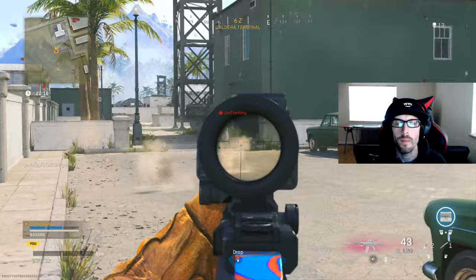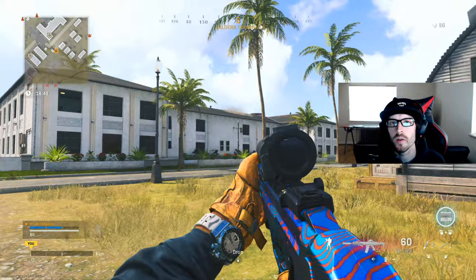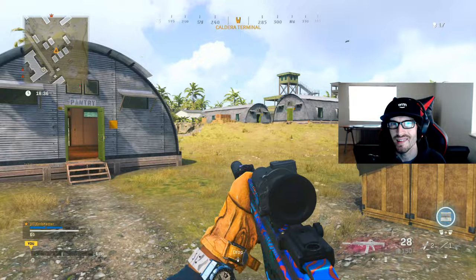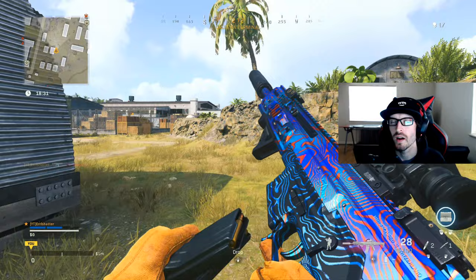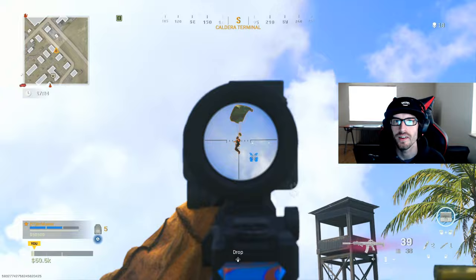My recommended landing area is absolutely the Airfield, with the secondary option being Peak. These are easily the two most popular places especially during a Plunder match, and they'll give you the most opportunities to get engagements, which gives you a higher chance of completing the challenge. We want to do this easy and quickly. The Grau is overall one of the best weapons from Modern Warfare — still extremely viable and a lot of fun to use — so it's definitely something you're going to want to get your hands on.